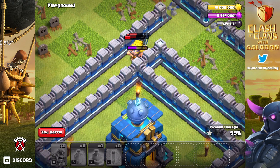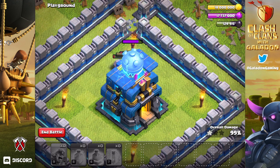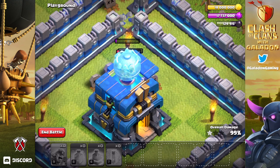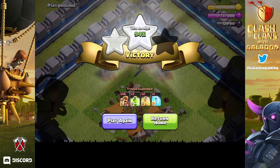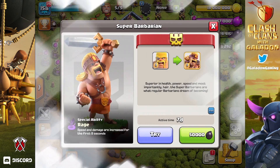All right, here we go — is it 99 or 100? You make the call. The barbs go down, more come behind them, they run through the wall — this is unbelievable. I swear this was the first time I tried this attack. One barbarian left, and Galadon pulls out the three-star using these guys! That was my first experience with super barbs.